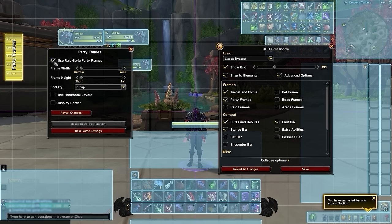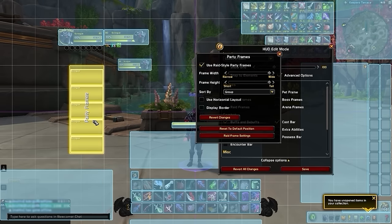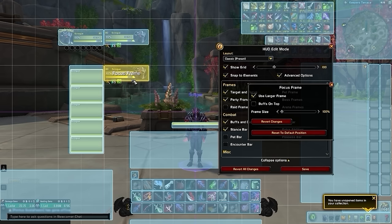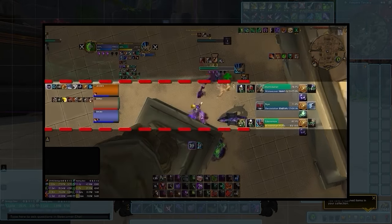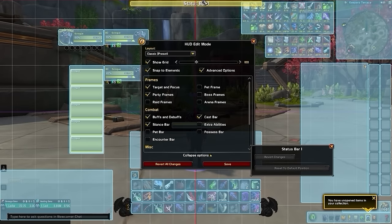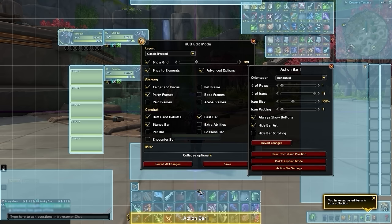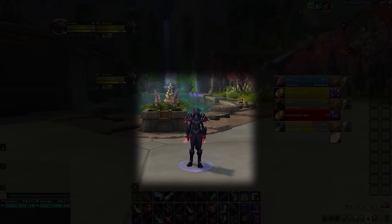Then we took our party frames, converted them to raid style, increased their size, and moved them closer to the middle of our screen, directly under our unit frame. We enlarged the focus frame and positioned it to the right of our party frames, situating all the key information in one singular area, which will align perfectly with the position of our arena frames. Finally, we moved the status bar to the top, hid the art on our action bars to reduce clutter, and moved them all down to the bottom of the screen. The goal is simple: give you all the essential information within your peripheral view while keeping the center of your screen completely uncluttered.